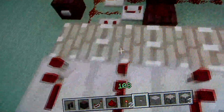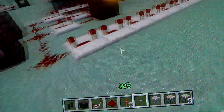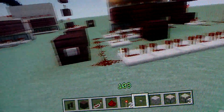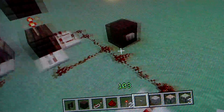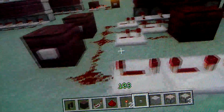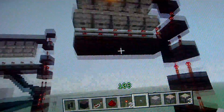And then how you do the delay system — for a short period of time you just have to have a block there, then go along with a lot of repeaters, go along like that, set to full delay, and then redstone just joins up like that. So when you press that button, that goes up, and then that goes down.